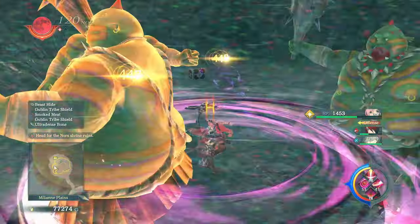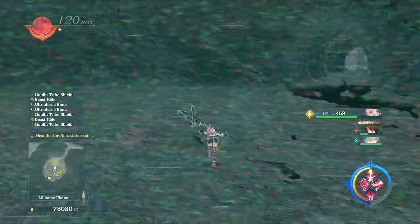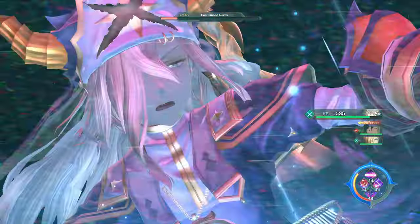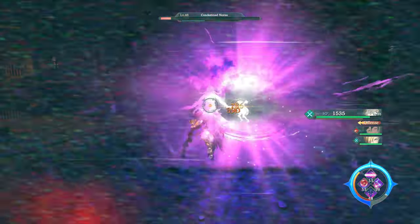Previously on Ys IX Monstrum Nox, the party explored Millian Plains, which was full of goblins. They then entered the ruins and had to sneak past a really overleveled miniboss enemy. Finally, they fought a trio of mummies that fortunately all had reasonable stats.